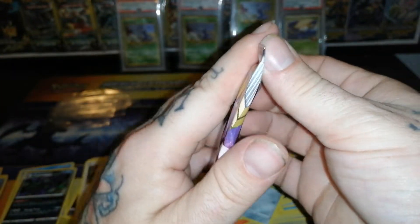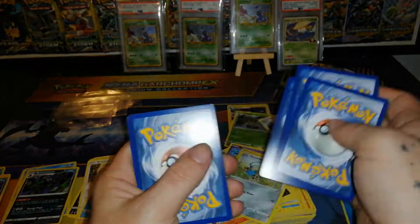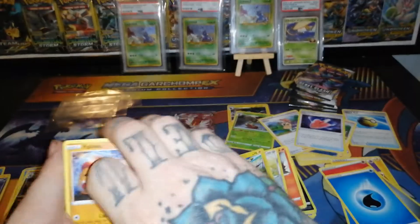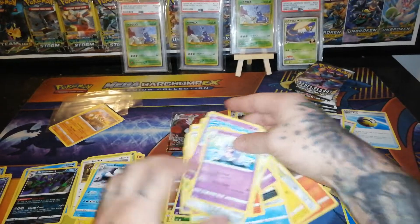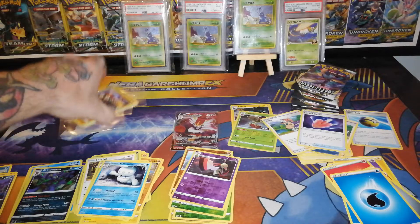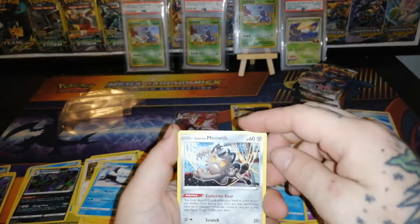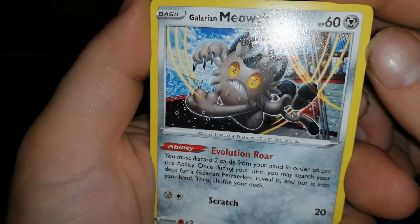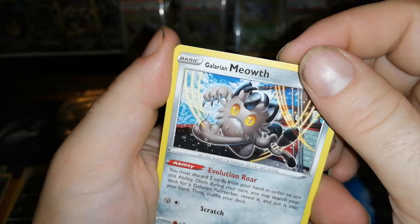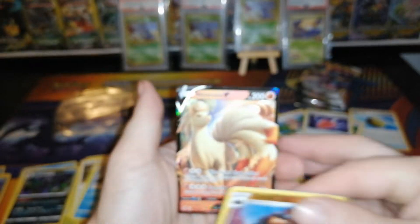Next pack: white code, Water Energy, Cursed Shovel — oh, stack failure, hold on. Falinks, Hatterene, Arrokuda. Galarian Meowth Evolution Roar: you must discard two cards; once per turn you may search your deck for a Galarian Perrserker, reveal it, put it in your hand, then shuffle your deck — that is nice, going to replace the Galarian Meowth in my deck. Surskit, Magikarp, reverse Coalossal, and a Ninetales V — nice! Second ultra rare pull.